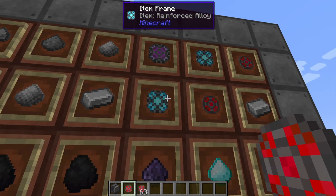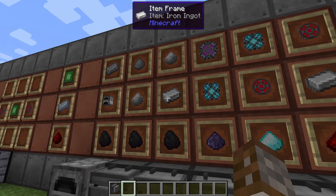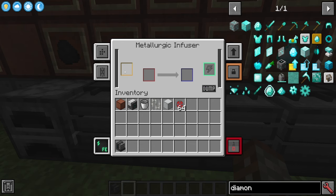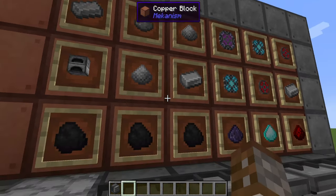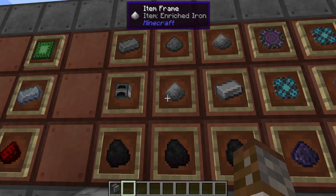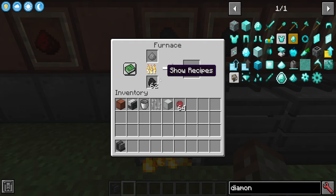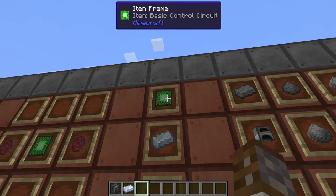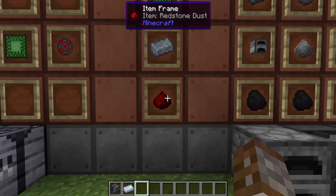You've also got refined obsidian as another mixing type for the yellow slot, and you need your reinforced alloy to get atomic alloy. The other critical use of the metallurgic infuser in basic setups is creating steel. For steel, use coal as the mixer in the yellow slot with an iron ingot to get enriched iron. Then run that enriched iron through again with coal to get steel dust. Finally, smelt the steel dust in a regular furnace to get steel ingots. Steel is used for creating every other machine in Mekanism so you'll need a lot of it.